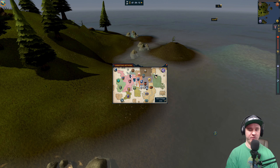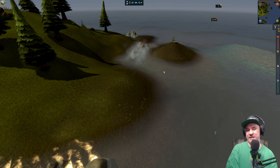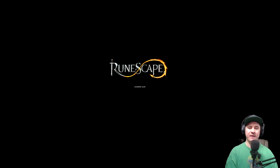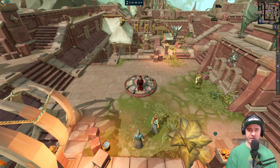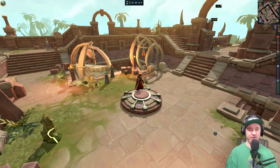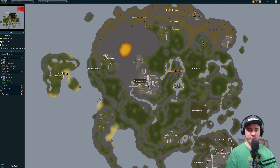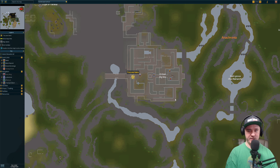Here we go — Dragon Tooth Island. I think this is where we're going to do a little bit of magic and teleport over to Anachronia, because we've made it to technically the farthest east we can get to through a boat. Now we're going to teleport to Anachronia and make our way to the furthest east point of Anachronia. I think it might not even be safe — I don't even know how to get there.